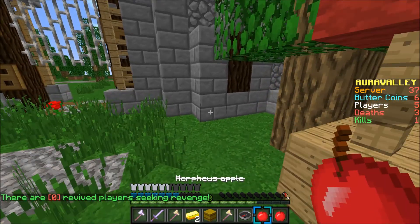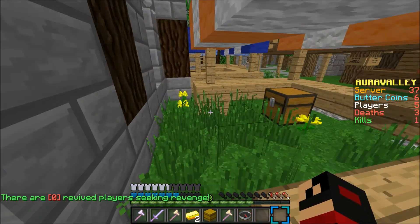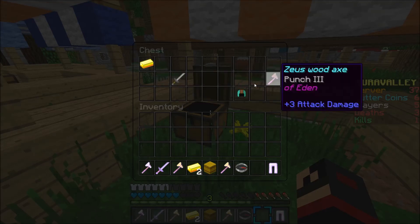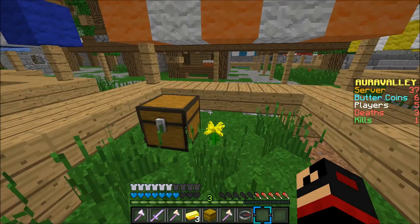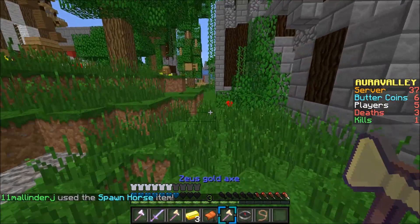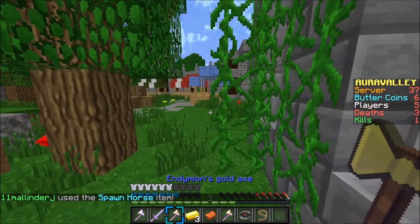Here I get two apples, so I'm so happy about getting these apples. It glitches but I do actually eat the apples, so I'm kind of glad that happened. I grabbed the butter slapper because they're so trolly, and I get an extra piece of armour. I spawn that horse just to see, but get it out of my inventory because horses are dead glitchy.